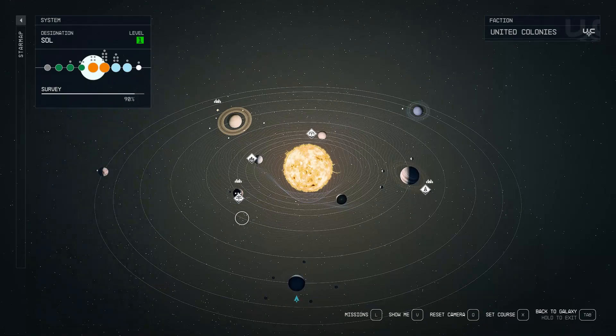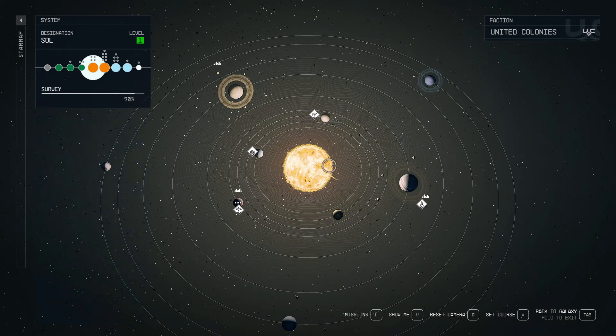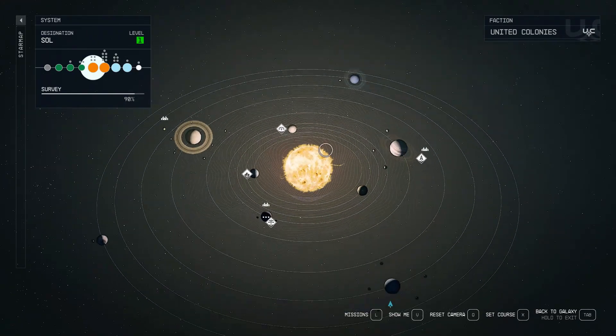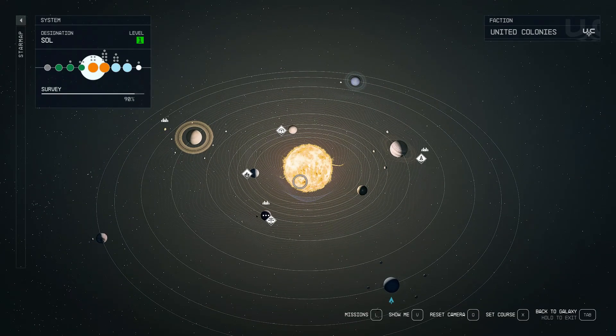We're parked over here by Uranus, but we'll start inside at Mercury, the closest one to the sun, and move out from there. I wish they would have a pop-up for the different stars to show you what type of star it is and what sort of mass it has — that would be really cool. But they don't have that, though you can do that for the rest of the celestial bodies.